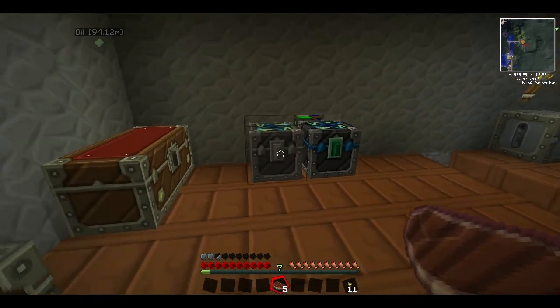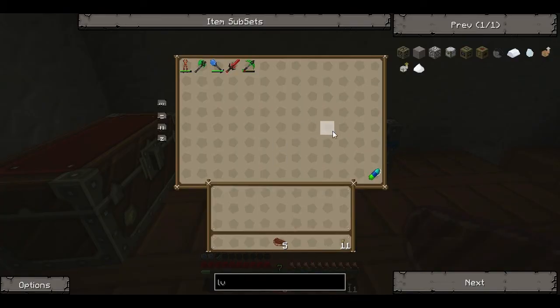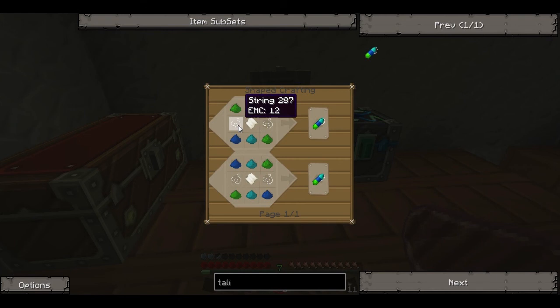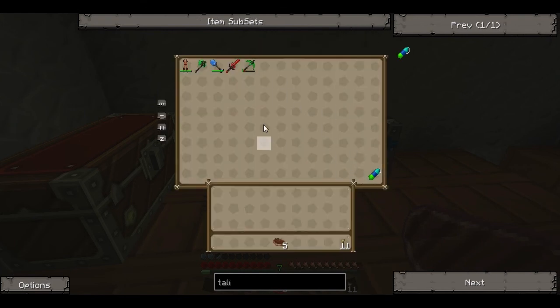One of the things I did is made this little alchemical chest and put this little talisman of repair in it. This is a very cool little way to do it. If you make this talisman of repair, which uses covalence dust, string, and paper, it makes our talisman. It has to be in an alchemical chest, but if you put it in there, it'll start repairing your tools as soon as you put them in.